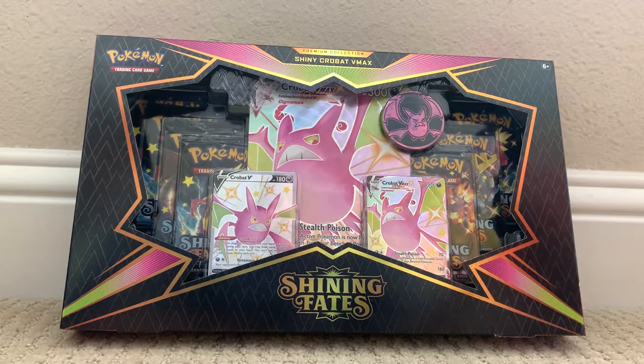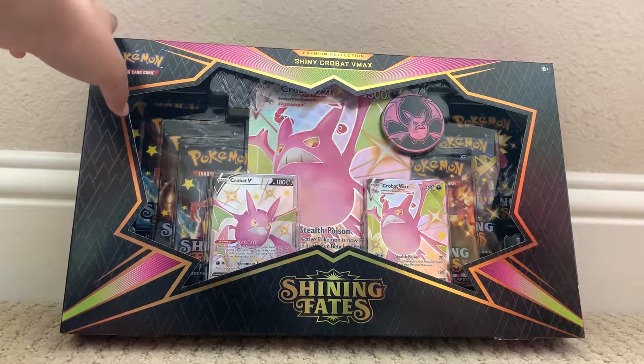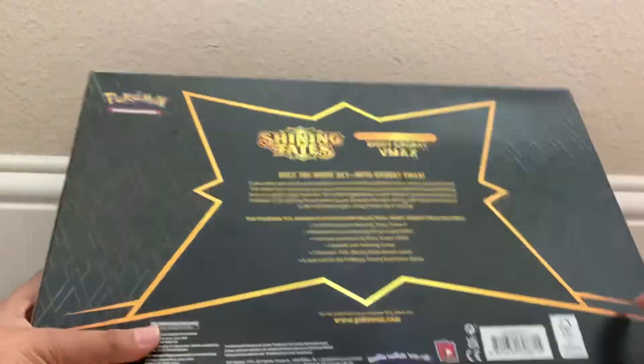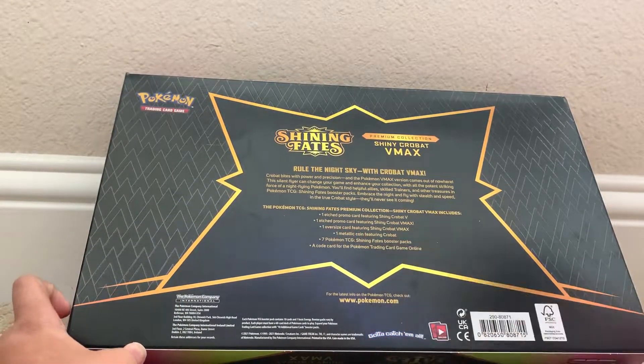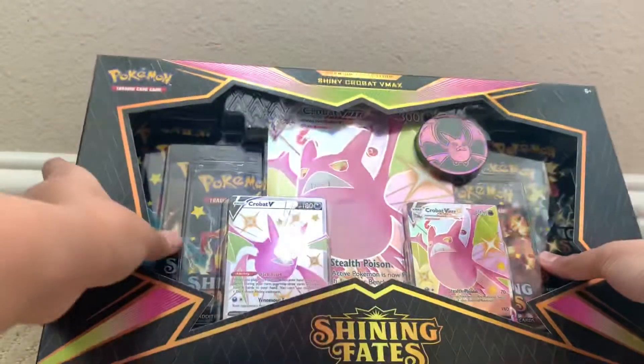Midnight Pokemon is back, and we got the Shining Fates Premium Collection Shiny Crobat VMAX box. On the back it shows it has seven packs, a metallic coin, the big Crobat Shiny VMAX card, the small one, and the Crobat V. Let's get into it.